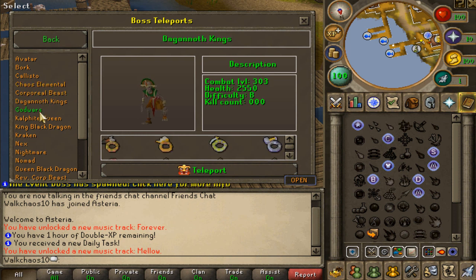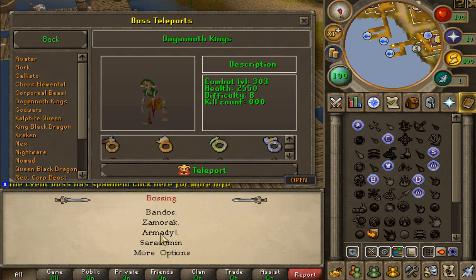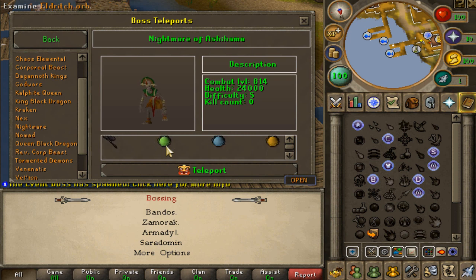Continuing through the boss list: Corporeal Beast, Dagannoth Kings with all God Wars options, Kalphite Queen, King Black Dragon, Kraken, and also the Nightmare boss on the server with the full Inquisitor set. There's also the Nomad boss with the Korasi sword and different capes, and the Queen Black Dragon. There's even an event boss with brand new rare items.